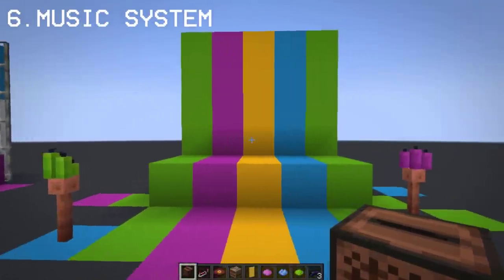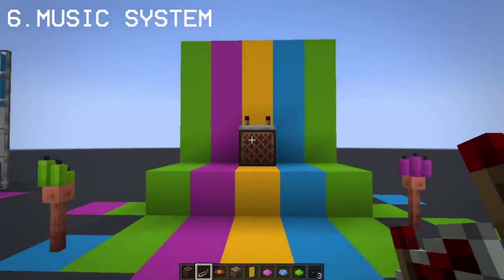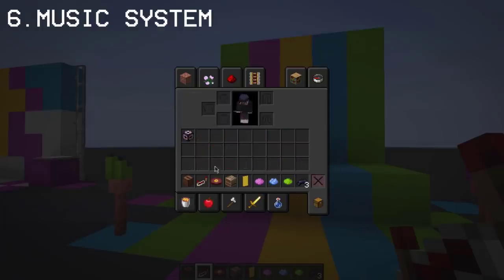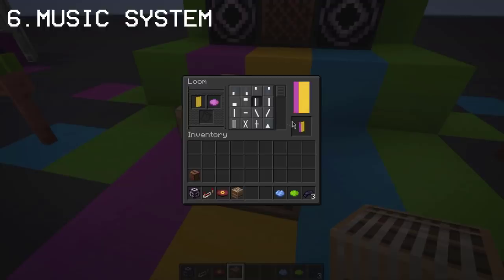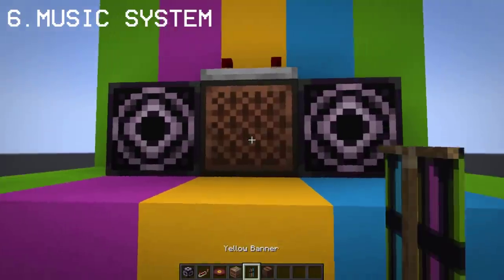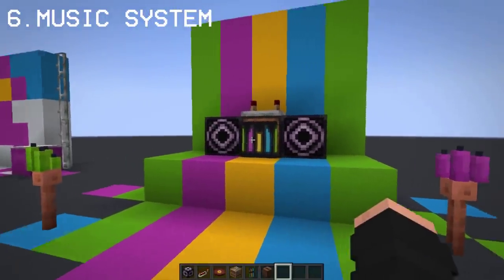Now I'm going to show you how you can make a realistic working music system. For this, you're going to need a structure block, which you can obtain via chat command — and the same works for Bedrock. Let's add a banner to make the audio visualizer. Now you can tune in to your favorite music disc. Let me know in the comments what you think of this music system.